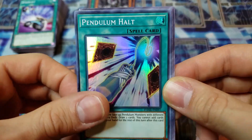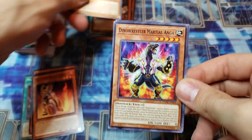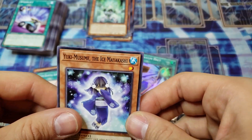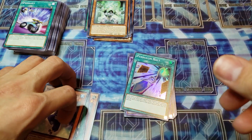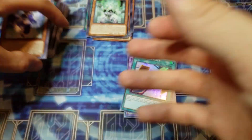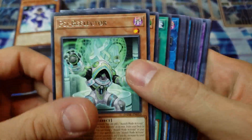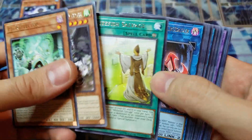All super rares in this opening — no worries at all, still some epic rares, Dino Wrestler cards, Super Quantum cards, and even some Mayakashi cards. I'll breeze through the rares and super rares and then we'll go ahead and check out maybe another one of my videos.